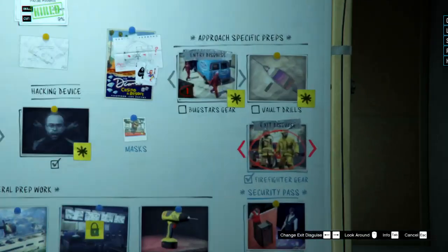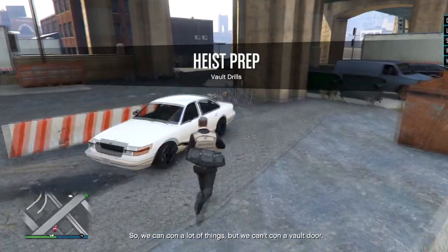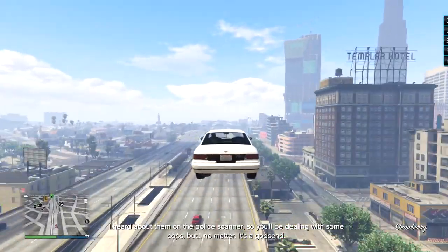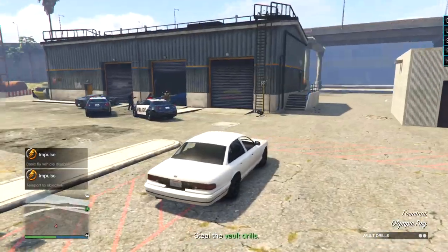Alright, we got the fire truck. Vault drills — we need those, or else we're not going to be able to get in the vault. Even though we'll be able to walk into the vault with the Big Con approach — stupid Rockstar. We don't need the laser vault shooter things, we don't need the drills. We can walk right in because we'll be Big Con. Give me this car, man. This pisses me off.